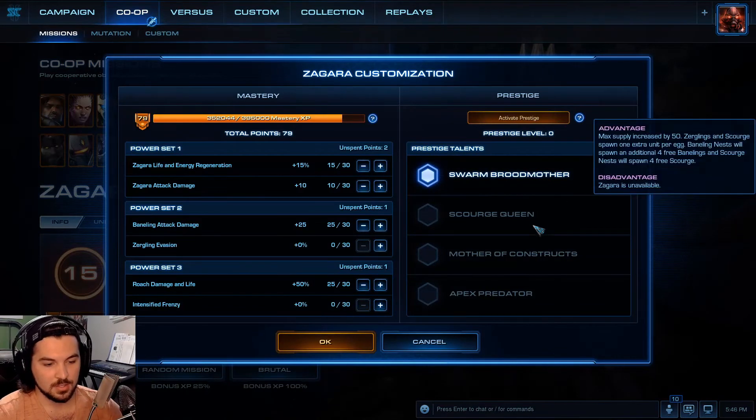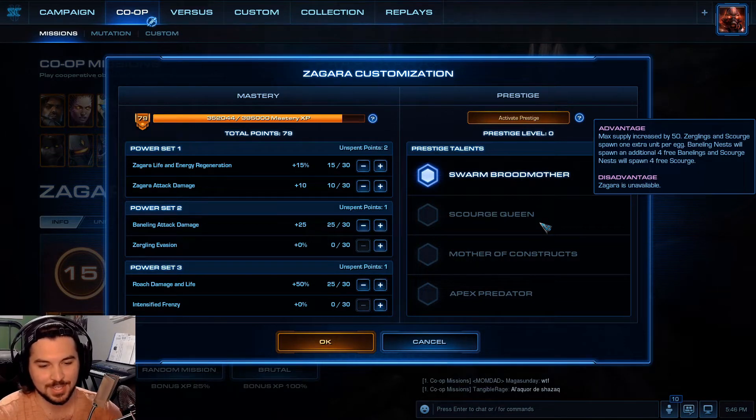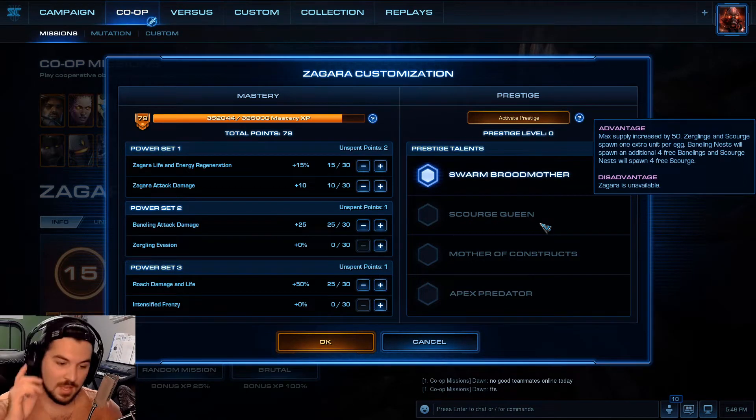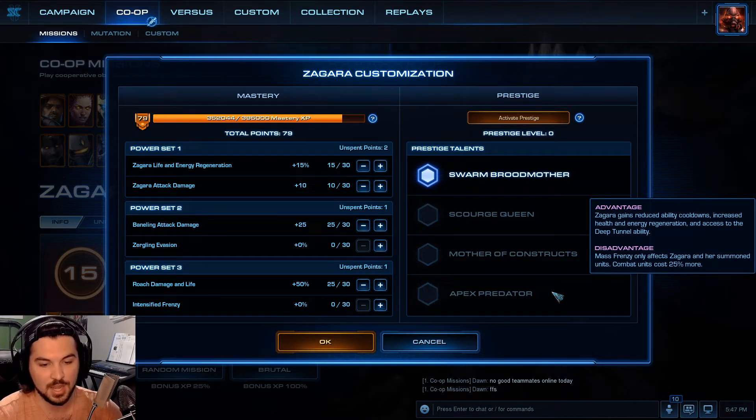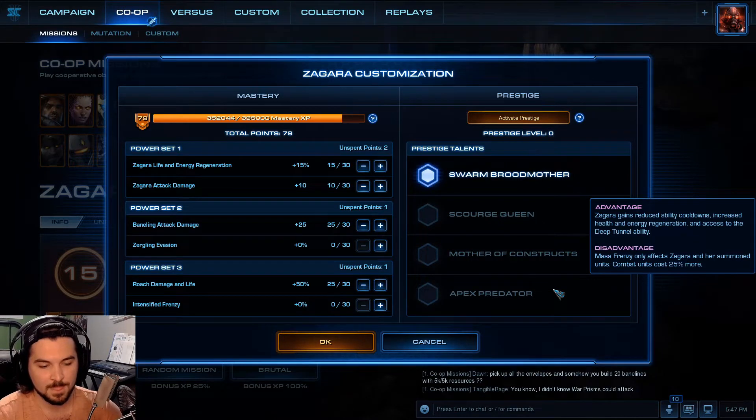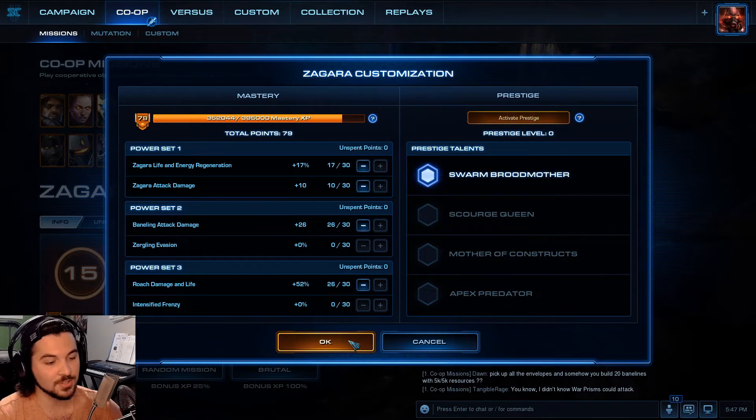Now we'll get to Zagara. Scourge Queen: max supply increased by 50%, Zerglings and Scourges spawn one extra per egg — so four Zerglings. Baneling Nest spawns an additional four free Banelings and Scourges; Scourge Nest spawns four free Scourges. That's a really good one besides the fact that it removes Zagara. Mother of Constructs: Aberrations and Corruptors cost 25% less, gain 50% increased health and greatly increased health regeneration. No free Banelings is the disadvantage. Apex Predator: Zagara gains reduced ability cooldown, increased health and energy regeneration, and access to the Deep Tunnel ability. Mass Frenzy only affects Zagara and her summoned units. Combat units cost 25% more. I don't like any of the Zagara ones.